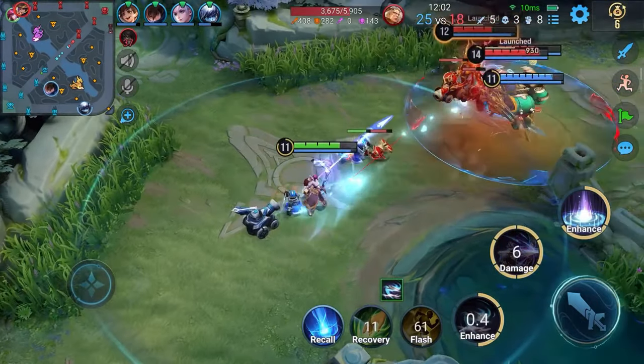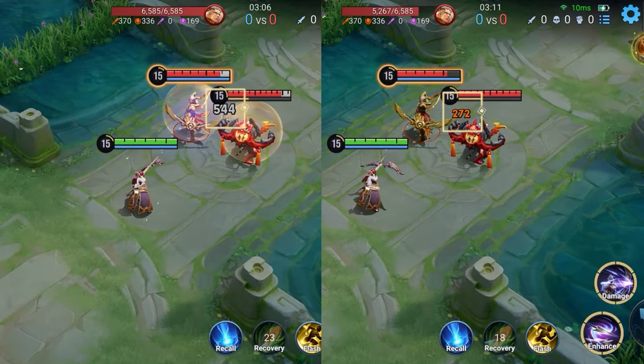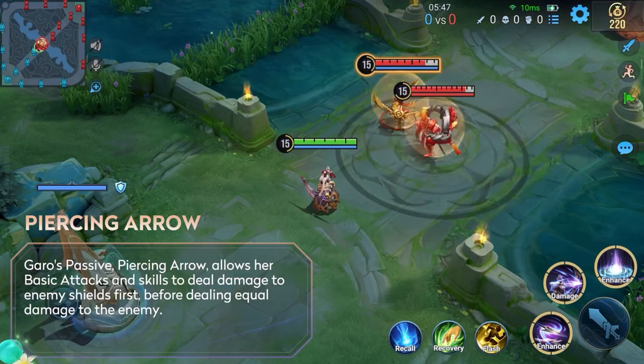Basic attacks are Garou's main form of damage output. Her passive skill grants her basic attacks and skills a shield-breaking effect, allowing them to deal double damage against enemies with shields.